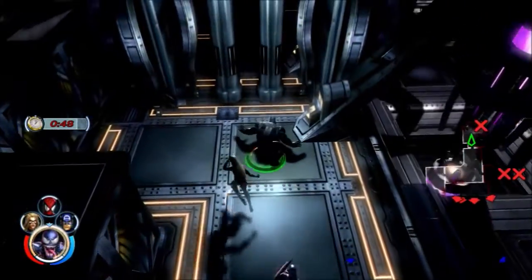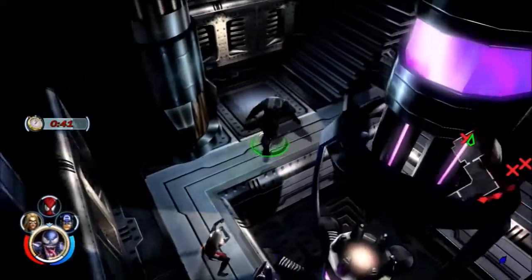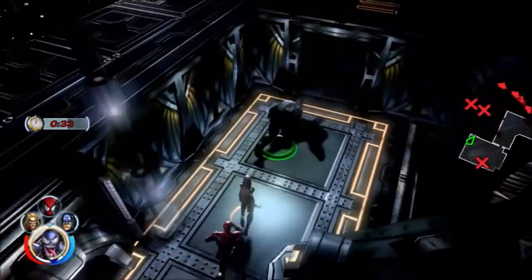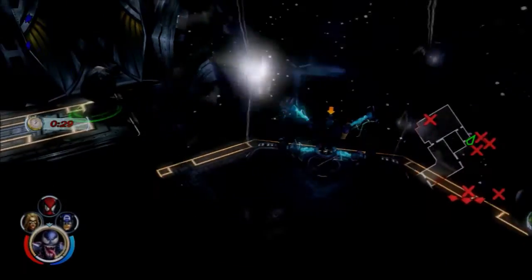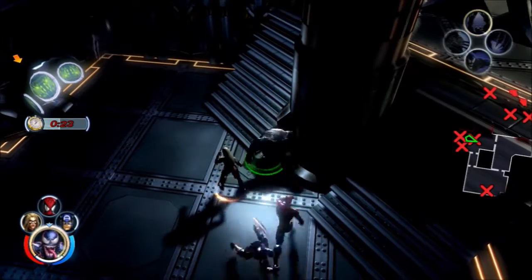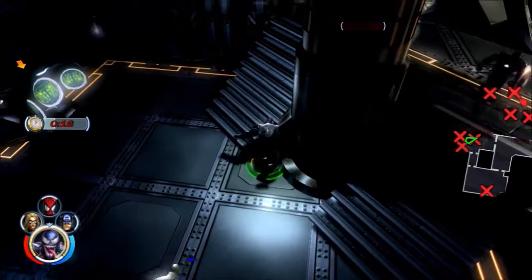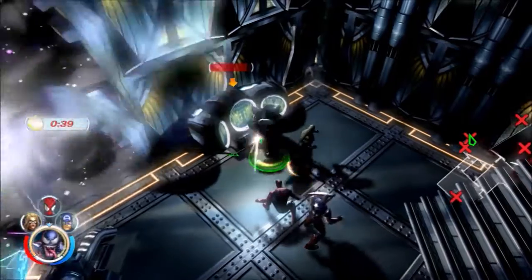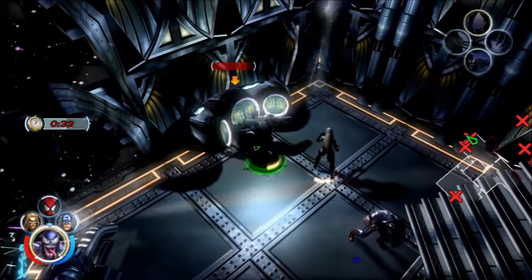So at the same time we're having to keep track of what's going on with the time disparity, we're not going to make this. The reason I'm pretty sure we're not going to make this is Princess Lalandra, who we need to rescue. We only have 20 seconds to do so. Even if I destroy this power node — okay, now we have 45 seconds. So now we need to destroy this thing, and the only way we can do that is if the entire team works together.